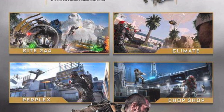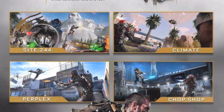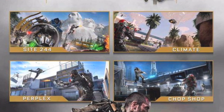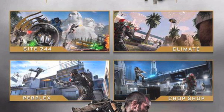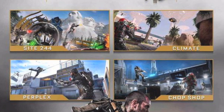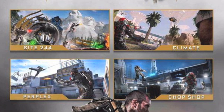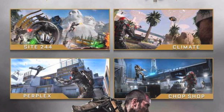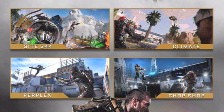Site 244 — as you can see in the background of the map you can see Mount Rushmore, which is a pretty cool little thing. Then there's Climate, Perplex, and Chop Shop. You can't really tell too much from these screenshots. I'm looking forward to seeing the teaser trailer for these map packs — it usually happens like a day or two before the maps come out, so really looking forward to that. But yeah, pretty standard stuff as far as map packs are concerned. Let me know which map has you the most excited or which one you want to play first based on screenshots.